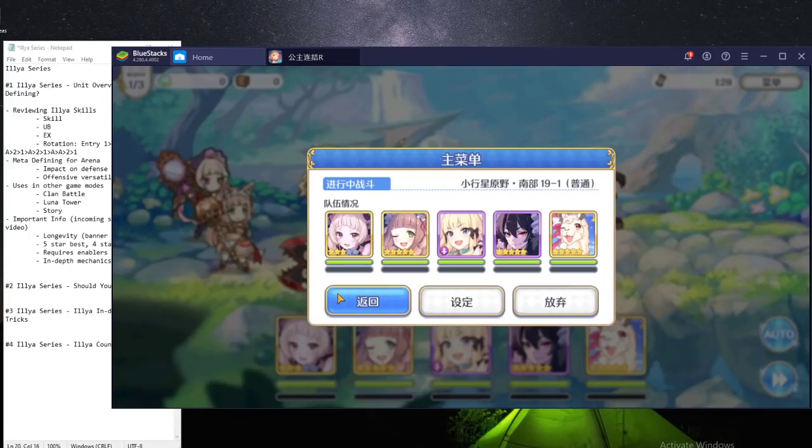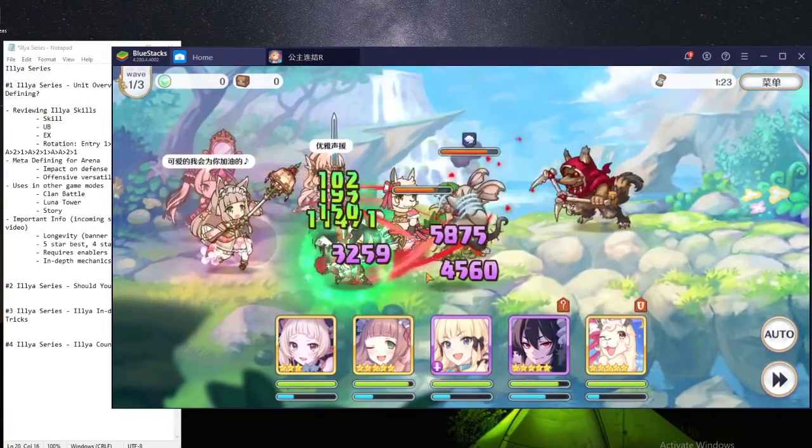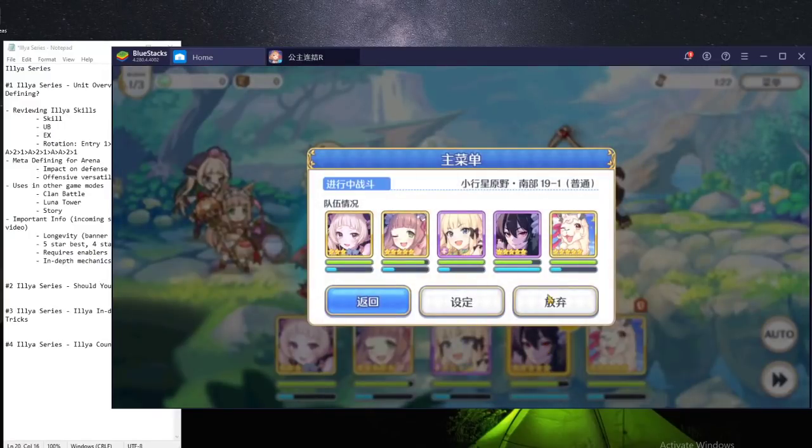And this is one of the biggest reasons why people say you want to 5-star Ilya, at the very least 4-star for sure. Because the more stars you have, the tankier you are and the less likely you are to die from your own skills. A very important thing to notice is that Ilya's self-harm skills can also self-crit, so it can often be: use skill 1, skill 2 and then you crit yourself — and that's not good. So let's just turn everything off so you can see — this is already skill 2 and she already has her UB up, because this comp focuses on TP charging Ilya.